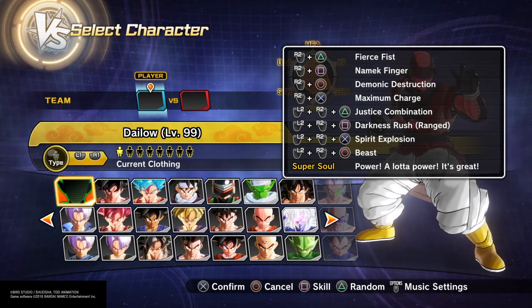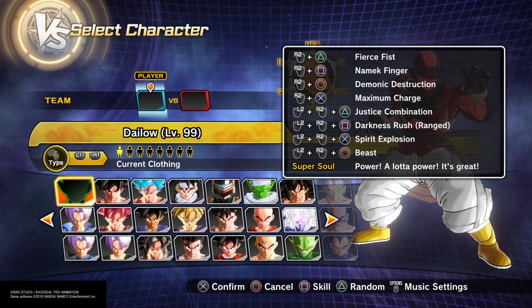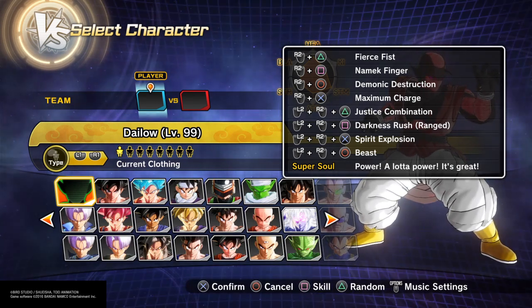The build consists of: Fierce Fist, Namek Finger, Demonic Destruction, Darkness Rush, Maximum Charge, and Justice Combination.